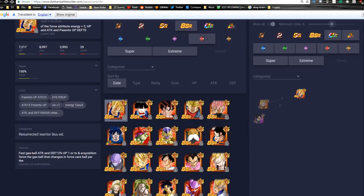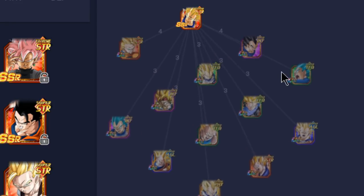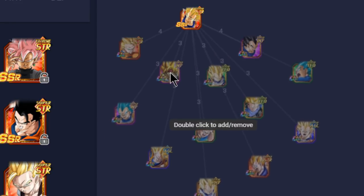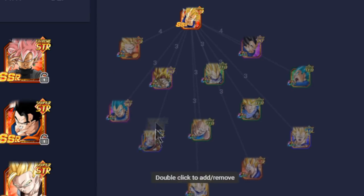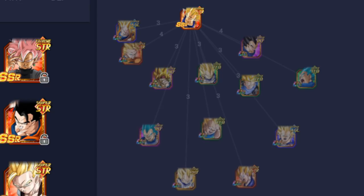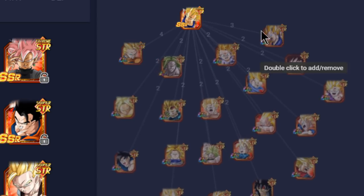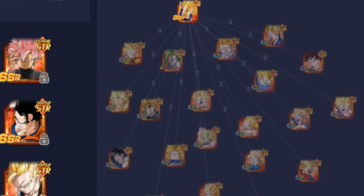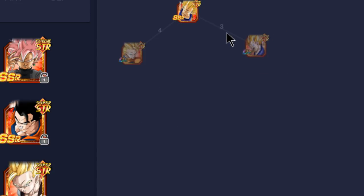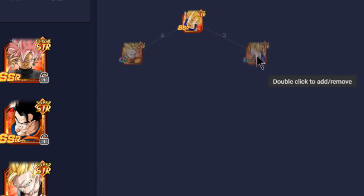Max stats are HP of 7,217, Attack of 8,997, and Defense of 3,993 with a 12 Ki multiplier of 145 percent. I like how they're stepping up with 12 Ki multipliers going higher than 130-140 — 145 is a change in the times. In the Dokkan Battle builder, his best linking buddies for four or more are mostly Vegetas with a couple of Bardocks and the two Super Saiyan 3 Gokus, probably because of Over in a Flash, plus a couple of Trunks.